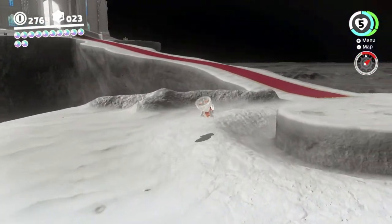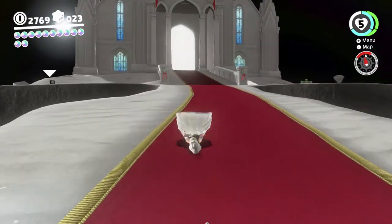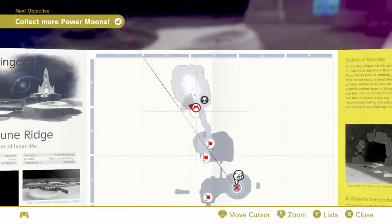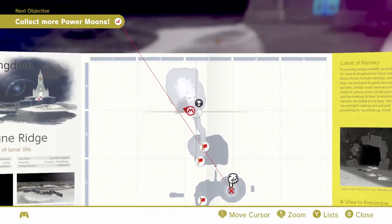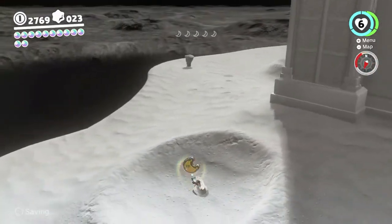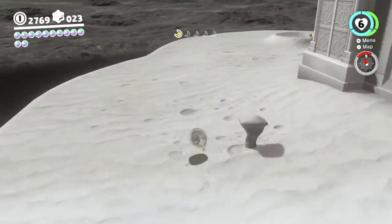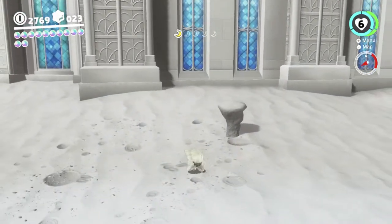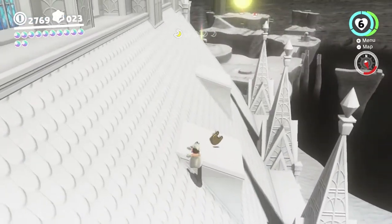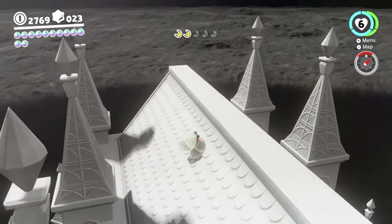We can climb up here and make our way over to the wedding hall. There is now a checkpoint over there — this checkpoint only shows up after doing the story. There are some moon shards here — you're supposed to grab a frog to help you get up on top of the wedding hall to get some of them, but we're not going to. We're gonna just climb up there with just Mario, which is completely doable. Thanks to the low gravity we have here, you can use wall jumps to scale stuff, a lot like in Galaxy where you can do it with the spin and wall jump.